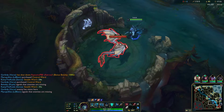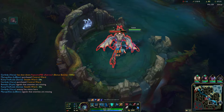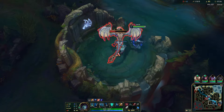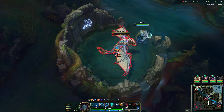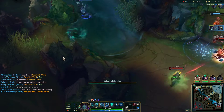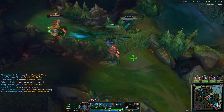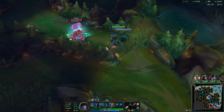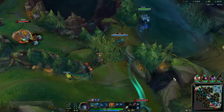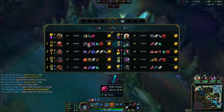Let's get this camp. We won't summon our ult yet - usually you'd summon your ult to take the dragon, but unfortunately Yorick does not get the ultimate CDR if his ult is already out. So let's take this and then we'll ult. Let's make our way down towards the bottom side. We got the dragon, so that's perfectly fine - we're in a good spot.